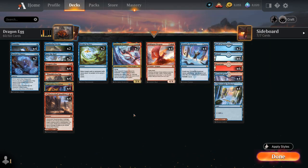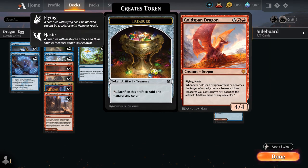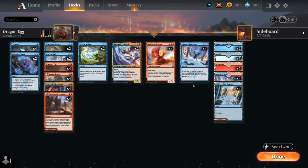We're also playing Goldspan Dragon, the 5-mana 4/4 Dragon with Flying and Haste. Whenever it attacks or becomes the target of a spell, it creates a treasure token, and treasures we control can be sacrificed for two mana instead of just one, for as long as we control Goldspan Dragon. This is a great way to ramp into Elrond's Epiphany and the various expensive X spells in the deck.